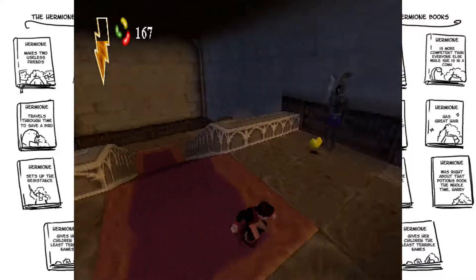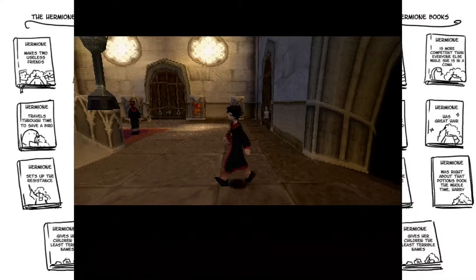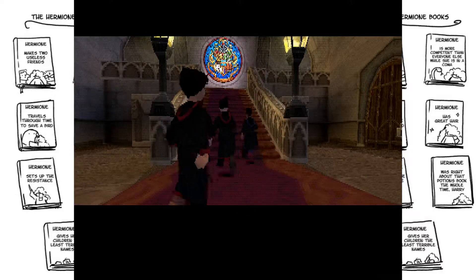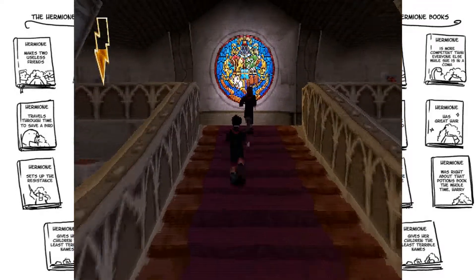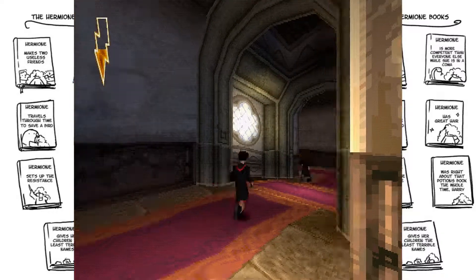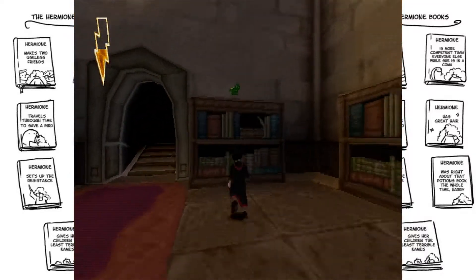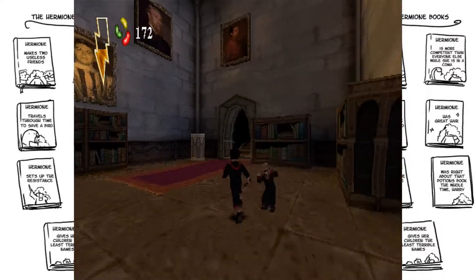But before you go forward, I gotta give this version a point that the other two versions of this game don't have - this game actually establishes Colin before the scene later. And also Colin is actually quite important. We'd better get to the common room before Snape sees us. He's related to a certain very cool mechanic that this game has, which I'm not gonna use, but it's cool nonetheless. It's for completion's sake. So yeah, that is one thing the PS1 game has up on the PS2 and PC ones.